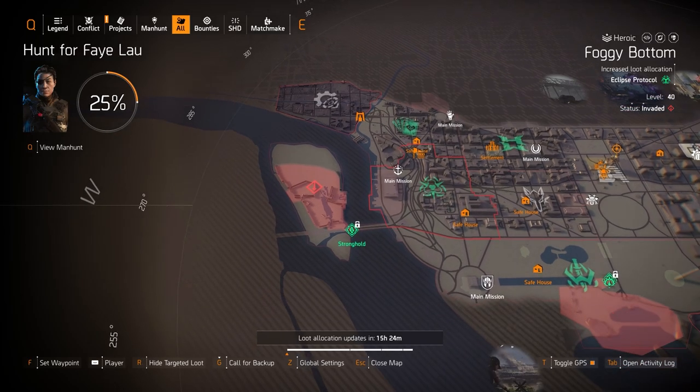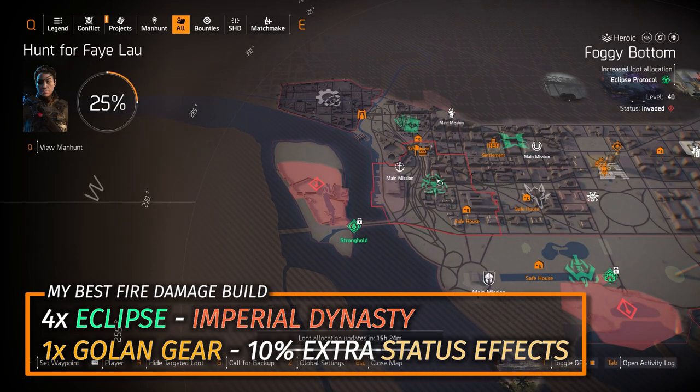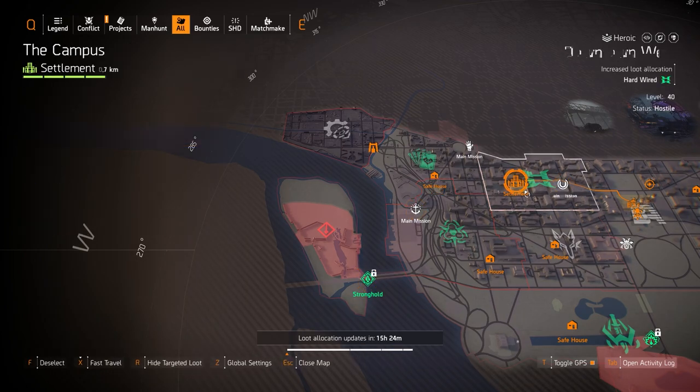For Eclipse Protocol at Foggy Bottom, my favorite fire damage build is four pieces of Eclipse Protocol, the Imperial Dynasty holster, and one piece of Golong gear for that extra 10% status effects. I would skip Hardwired and Tip of the Spear — I don't recommend running them anymore.